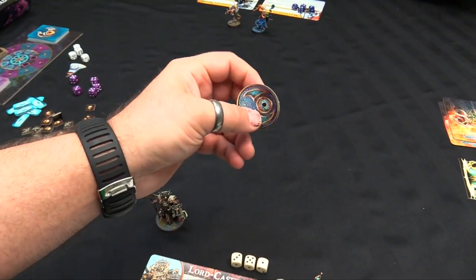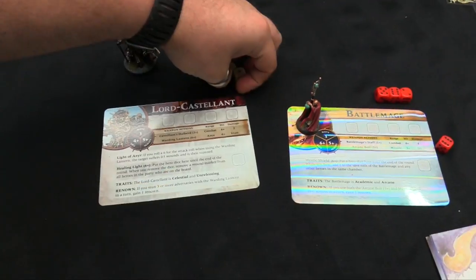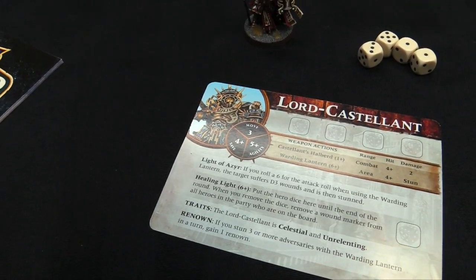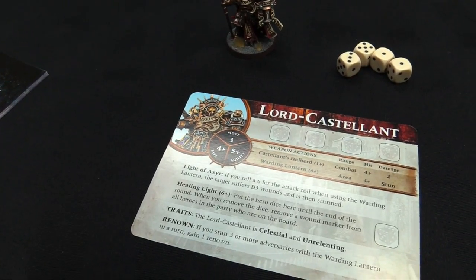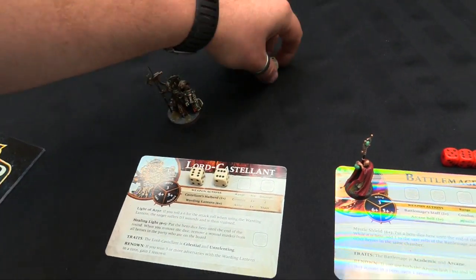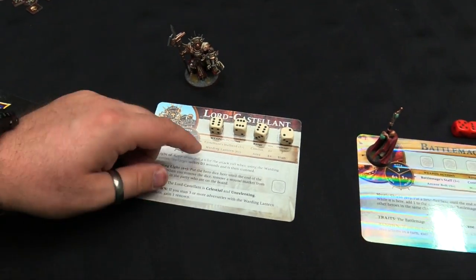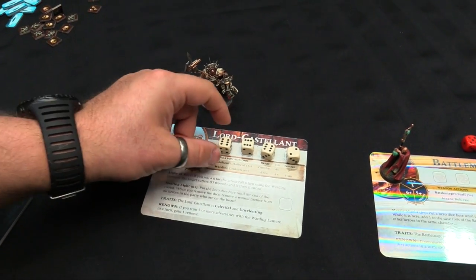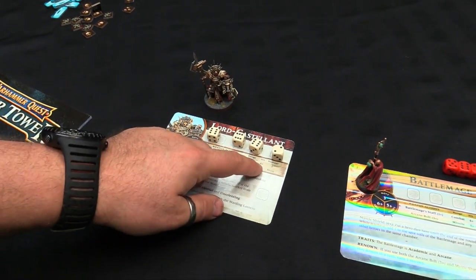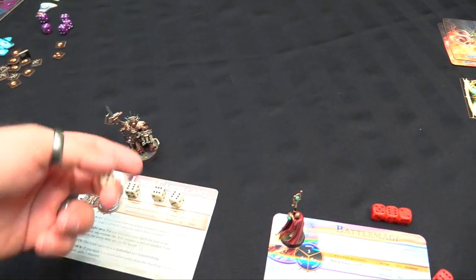The lantern token goes to whoever has the lead - the current lead character in an encounter who goes first. Now looking at my Lord Castellant's card: he has a move stat of three squares per turn per action die, a four-plus save, and agility which is your ability to break off and do certain abilities. He's a big heavy dude so he has to roll five-plus to do it. You have four slots for your hero dice - you roll four dice and put them on your chart. To use abilities you spend a die of the required value, for example my lantern costs a six dice to use. To attack with my halberd, it's a one-plus, so I can use any die, and I roll four-plus to hit for two damage.